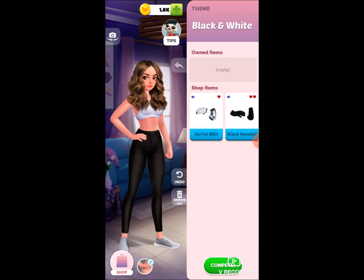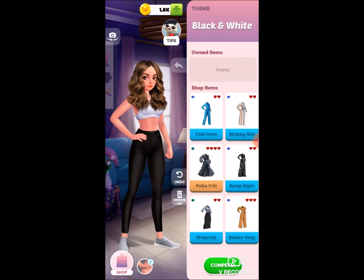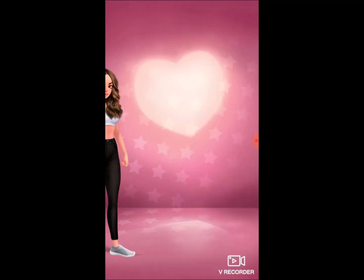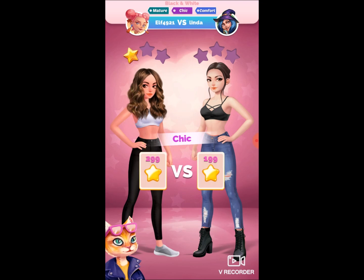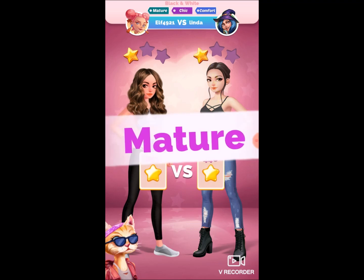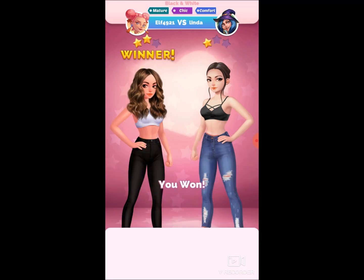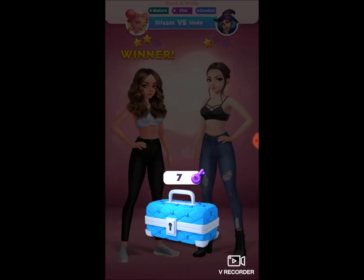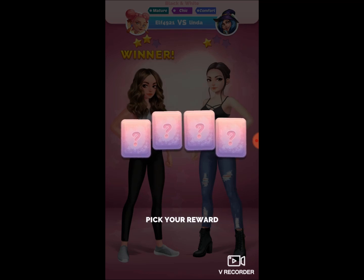I'm going for the black and white theme and these bags don't have it. Hats — nothing. Gloves — there are black ones but I'm not a criminal! I don't steal anything — except maybe somebody's heart. I'm actually winning with what I have! You can also change your skin tone and face look. I actually won — I got two out of three stars, which means I get a key. I think once I get five keys I unlock a special item.